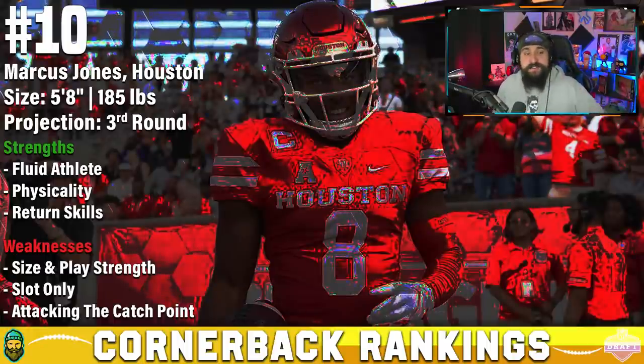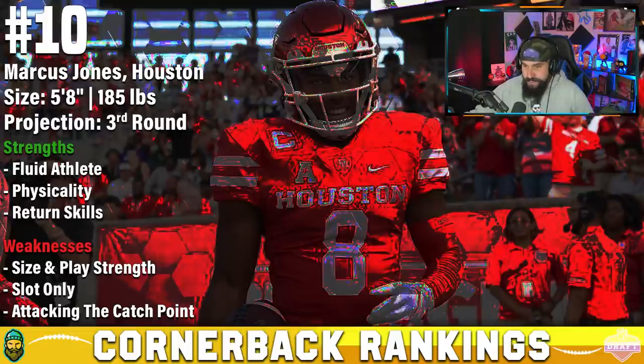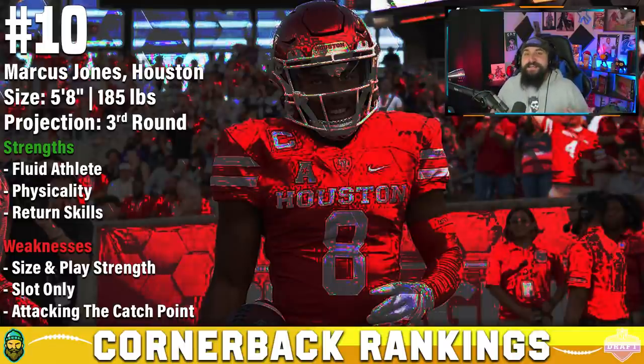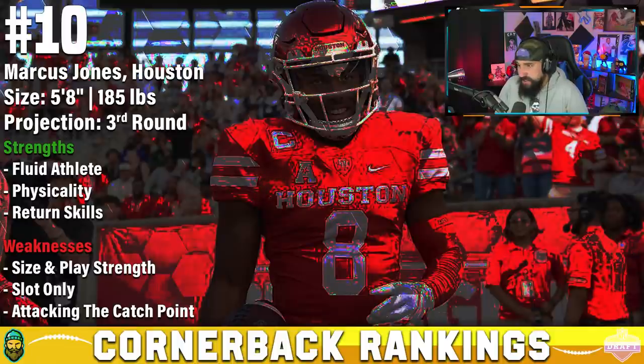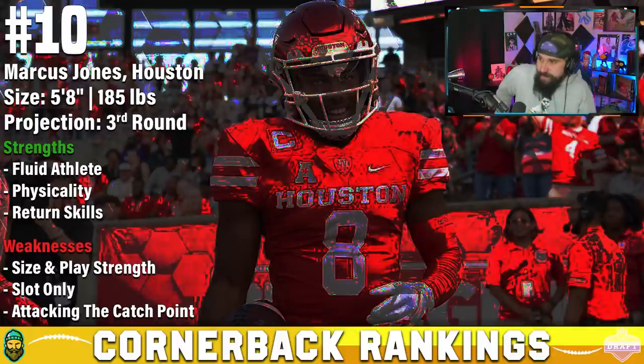Number 10: Marcus Jones out of Houston — not Mike Jones. You look at that size and you'd be like 'what,' but I'm a sucker for a good slot corner. On top of that, he might have probably the best return skills in this class. He primarily played on the boundary, but at 5'8", 185 lbs, he's gonna be a slot in the NFL. He transferred from Troy in 2018, and he's logged 518 snaps in the slot compared to almost 1200 on the outside.